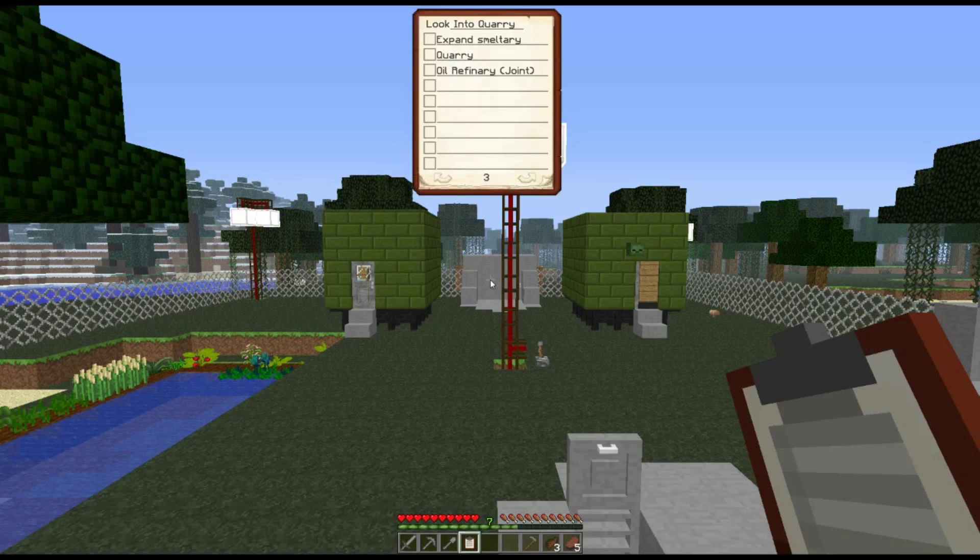For me I have a couple of special guests — a couple of slimes have decided to join me. I have a very short list: expand smeltery, look into the quarry, and again the oil refinery. We can actually add to these lists, so I'm thinking I'll put in that I need a luggage too, then we can go through this list.